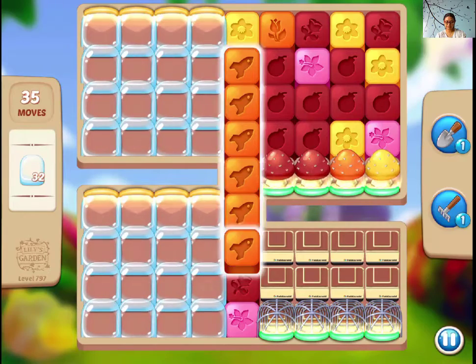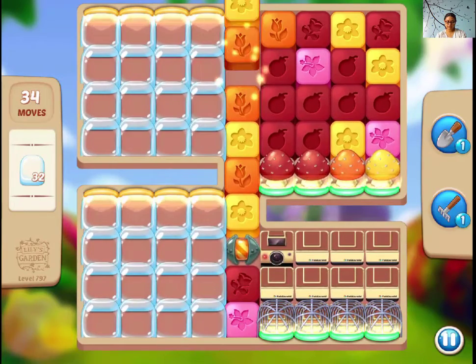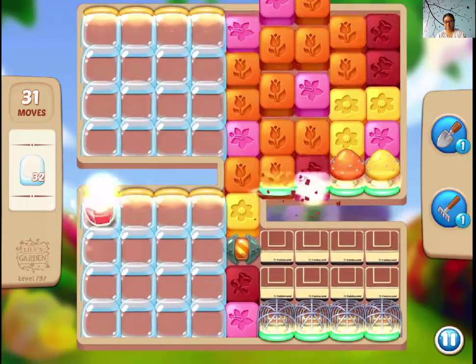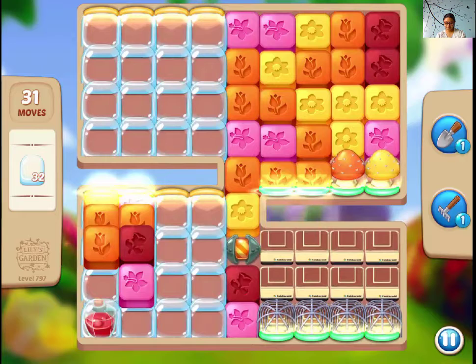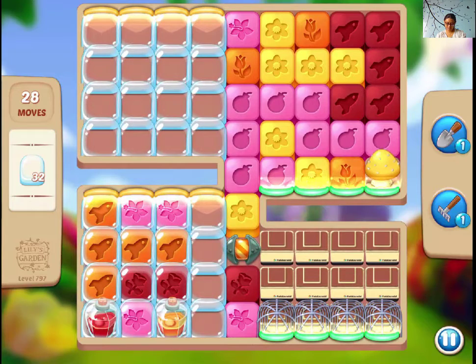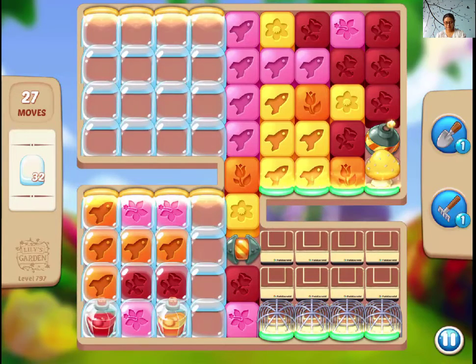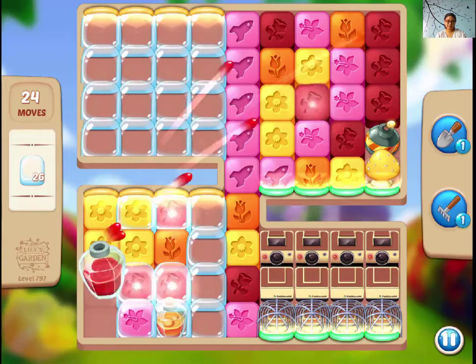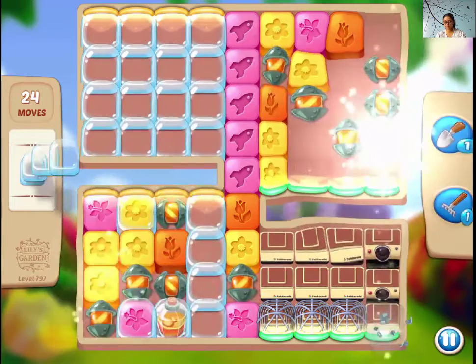Hi guys, this is level 797 and we need water drops, but eventually we have to clear everything out. Let's get started — luckily we got ocean boosters, so let's see. This is my fourth time trying this one.